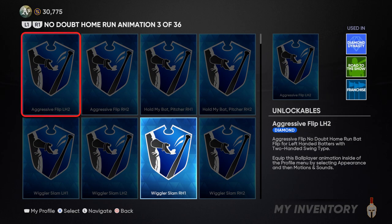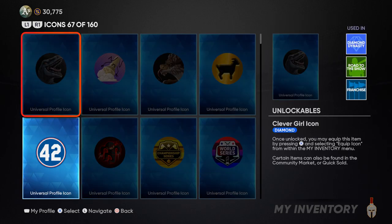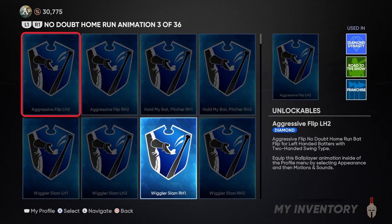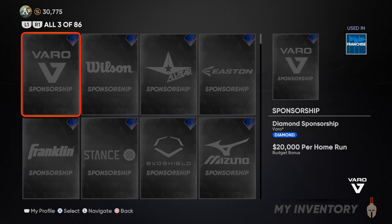As you guys can see on the screen here, we have various different types of unlockables between your icons and banners going all the way to the audio unlockables, uniforms, and then you have your equipment as well and your sponsorships that are going to help you out within Franchise Mode and Road to the Show.